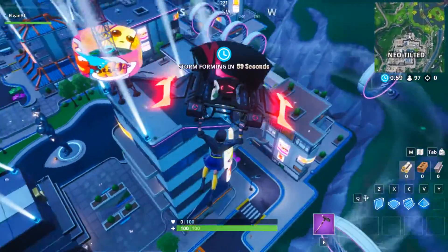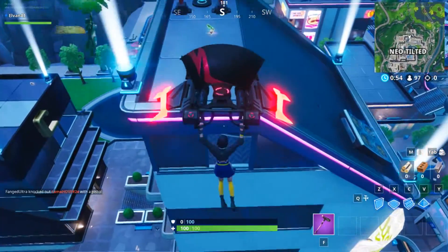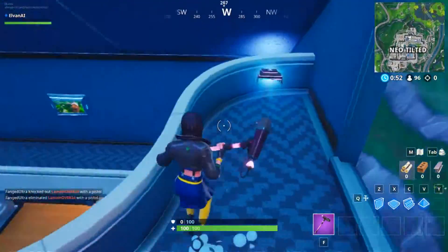The tallest building is the one with the rotating banner at the top of it. There is a window to the side that you can glide in and the Fort Byte will be right there.